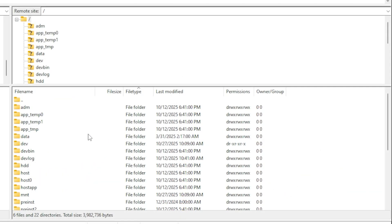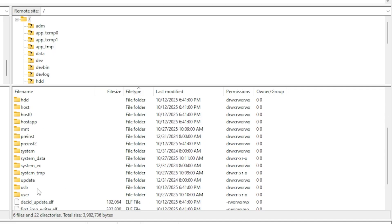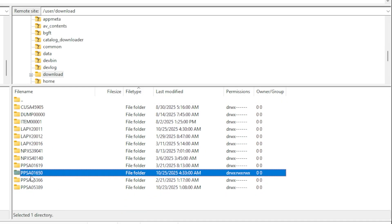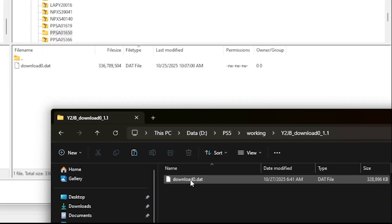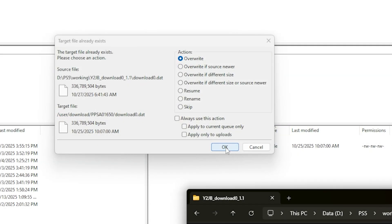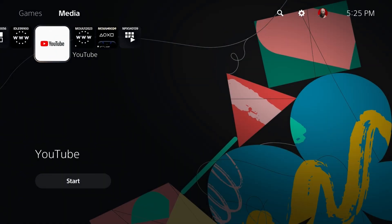There is our PlayStation 5's hard disk drive. Scroll down, go into the folder named user, then download, and look for a folder named ppsa01650. Create this folder if you don't already have it. Go inside and grab that download0.dat file we just extracted, put it right into that folder, select overwrite, and once the file is copied over, just come back and run your YouTube application.